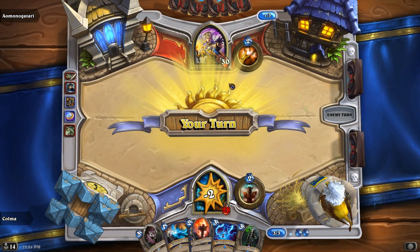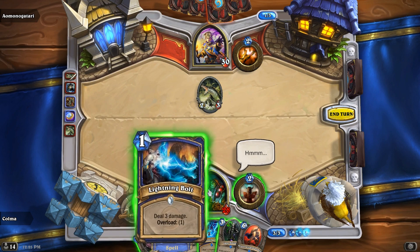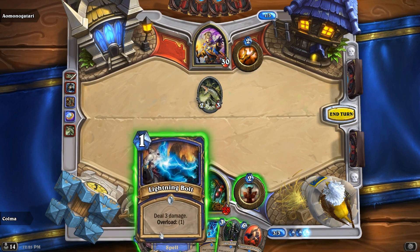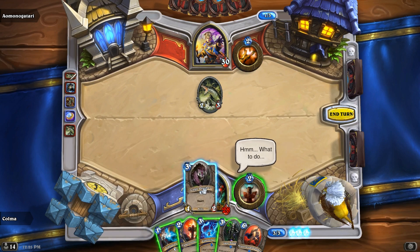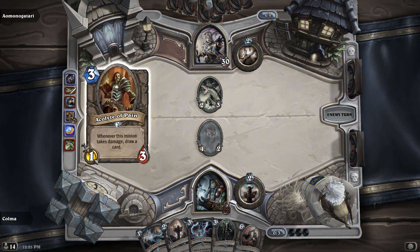Okay, so that's the worst that could have happened. What do we do here? Jungle Panther trades awful with it, but if I play Lightning Bolt I can't do too much else — I can play a Totem. If I Flametongue, Lightning Bolt, Totem, I only have 3 mana next turn, so that's not great. I think I might just play the Jungle Panther, and then next turn go for Imp Master, Lightning Bolt maybe. The Shadow Word Pain on the Acolyte really, really hurt.